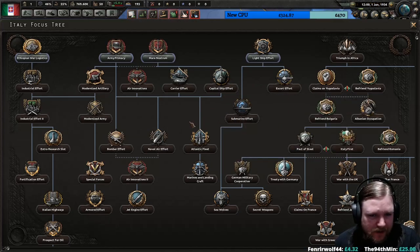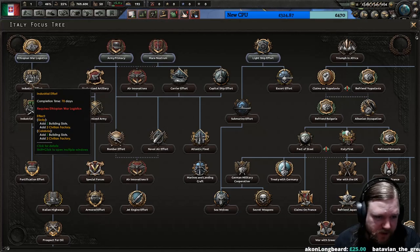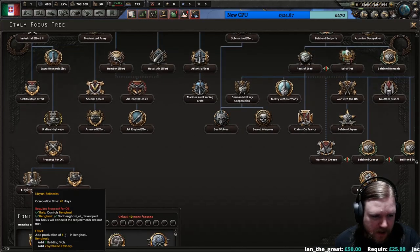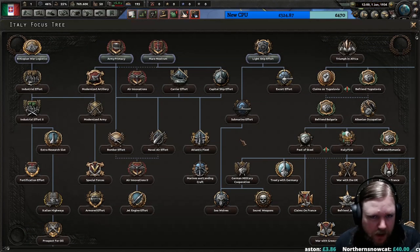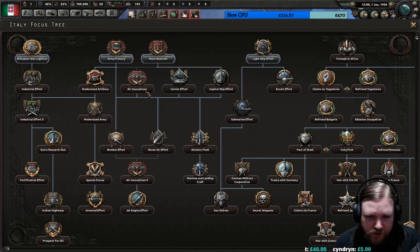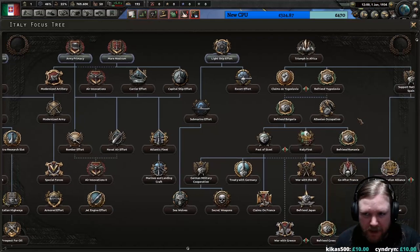Looking at Italy's focus trees, we can see that over here are all their industrial things — industrial effort, which gives free civilian factories and building slots, plus an extra research slot. We also have oil supplies in Benghazi and synthetic refineries, because the Axis tends to run pretty low on fuel. We have the RB Primacy, which covers bonuses to ground forces, and Mara Nostrum for naval upgrades. Between Mara Nostrum and light ship effort, the Italians have quite a large naval tree, hinting they are one of the primary naval powers in the Axis.